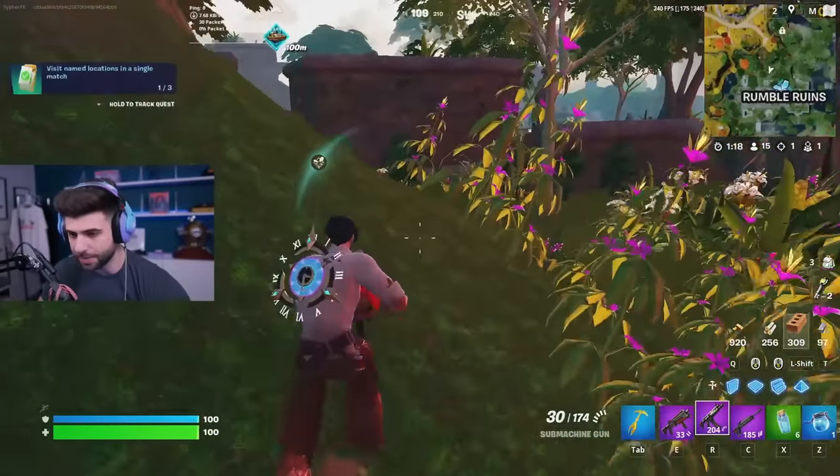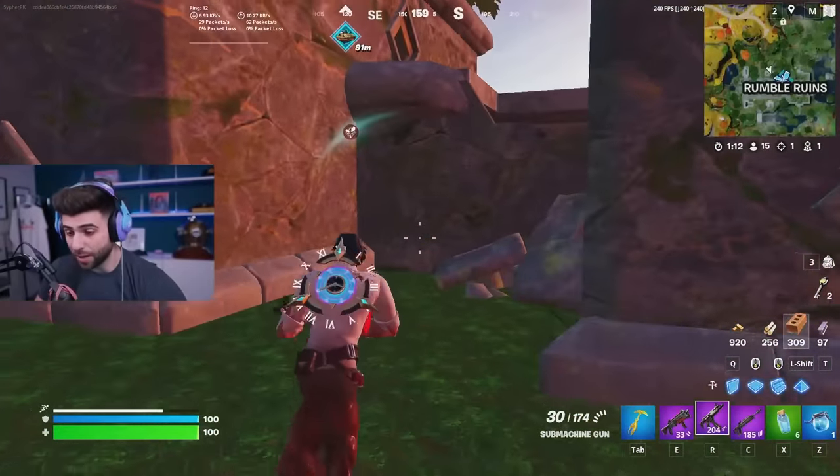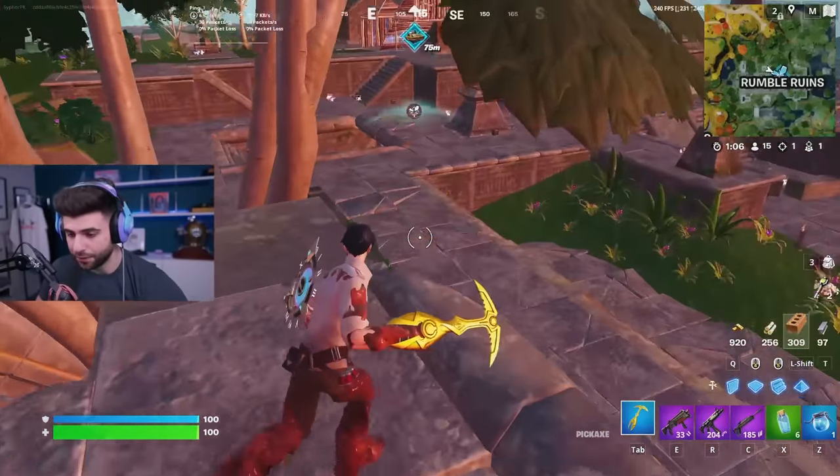Remember, you can keep sliding as long as you have sprint, which is why if you have the exotic P90 — probably the best SMG in the game — you can infinitely sprint with it and never stop, because the exotic P90 gives you infinite sprint.